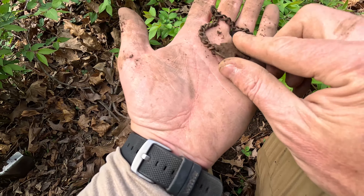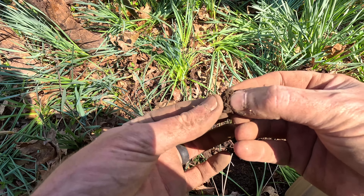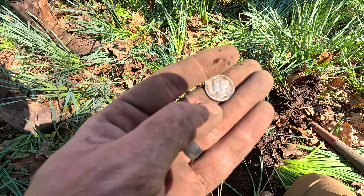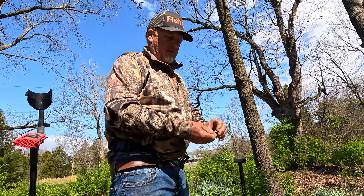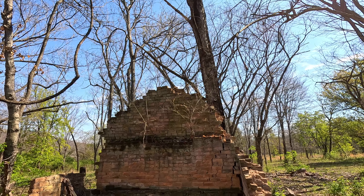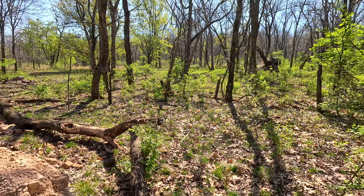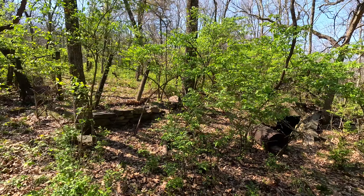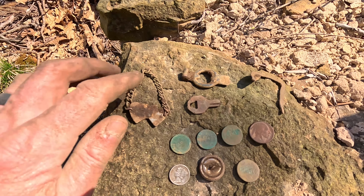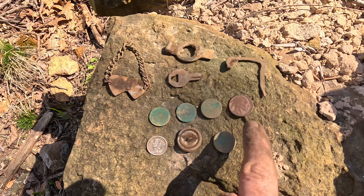Nice crispy signal in the daffodils. Pretty nice — sounds similar to the wheat. Might be a wheat, might be a cap — doesn't sound very deep at all. Got a coin, looks green — it's definitely going to be a wheat. Gosh, look at the color on that! That green — oh my gosh, I love when they look like that. Let's see how old this one is. 1935 — look at how green that is, that is a beautiful coin! Awesome, let's keep going.